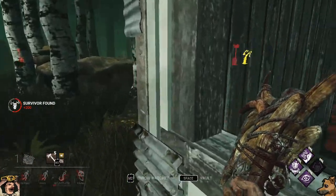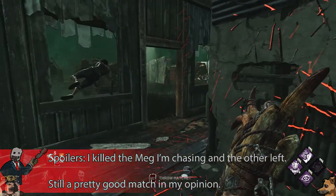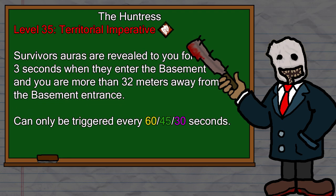Now let's get into the teachable perks you'll unlock by putting blood points into Anna — and also have a laugh at how absolutely horrible they are. At level 30, you unlock Beast of Prey. Once you gain bloodlust 1 — after 15 seconds in a chase — you lose your red stain until you lose bloodlust. It also gives 30/40/50% more blood points in the hunter category. This perk is laughably bad, and given they buffed it and it's still this bad, that's really saying something.